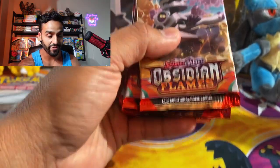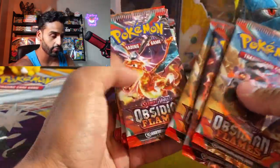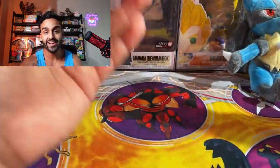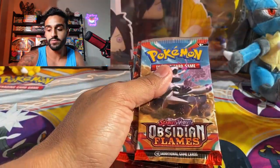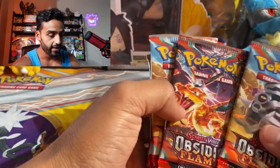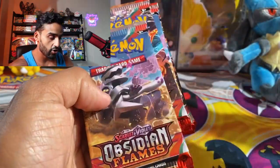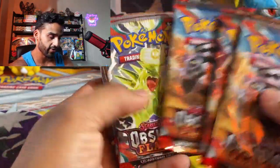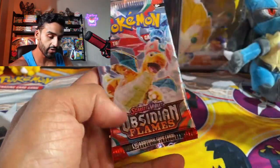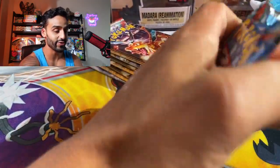For my favorite part, we got nine booster packs — one, two, three, four, five, six, seven, eight, nine. We get an extra booster pack now in the ETBs from Scarlet and Violet; in Sword and Shield it was eight. Here are our pack artworks — we got the Rebel Flame, there's a Charizard, there's a Tyranitar, and we're missing one — the Dragon Knight. Nine booster packs to open, let's get right into it!